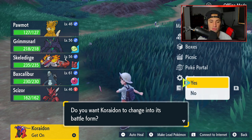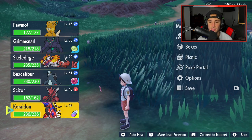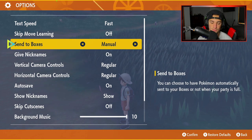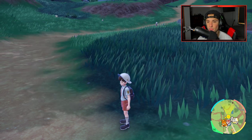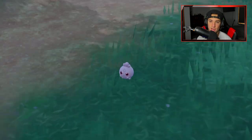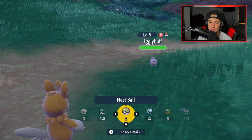Something important to mention: you want to go into your options and change your send-to-boxes setting to manual. You want to have send-to-boxes set to manual. Make sure Koraidon is in your party with the item, and then you want to go over and catch any Pokémon — it can literally be any Pokémon, strong or weak. You kind of want to just go to a place where you can catch Pokémon fairly easily without doing much work.